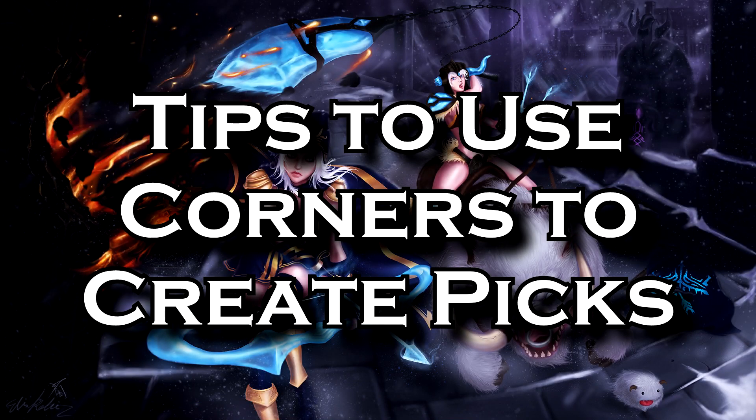What's up guys, it's me Jeremy. When it comes to creating picks in League, a big part of it is finding a way to be hidden from your opponents, and then once they face check you, killing them becomes quite easy. And one of the best ways to do this is by using corners.